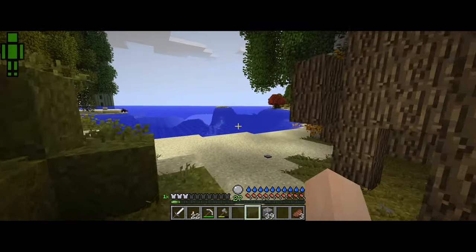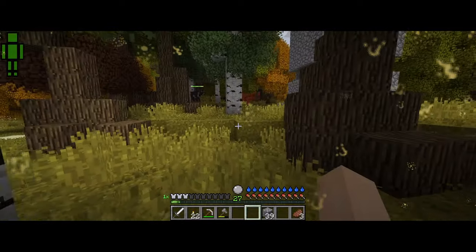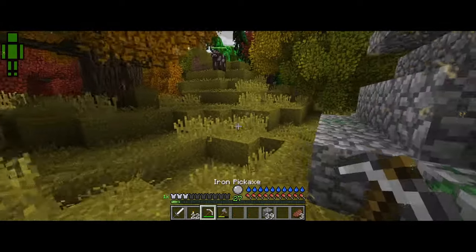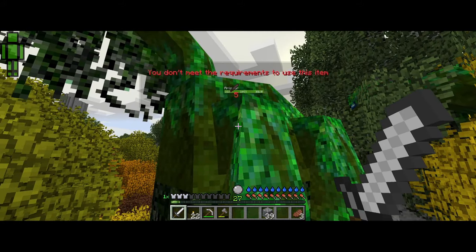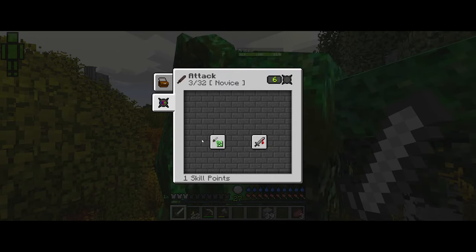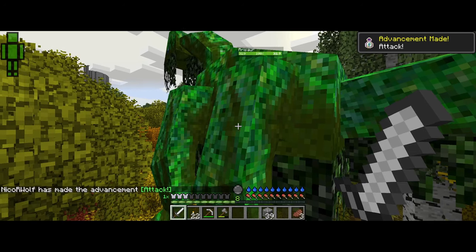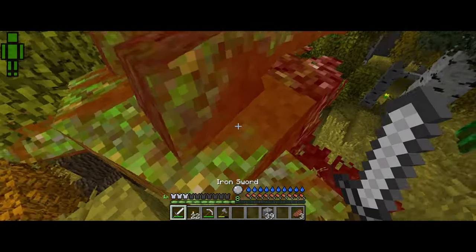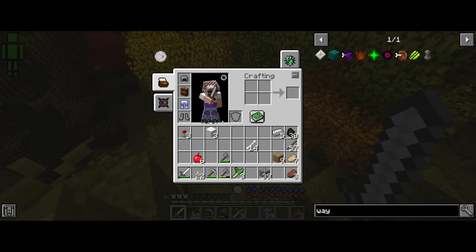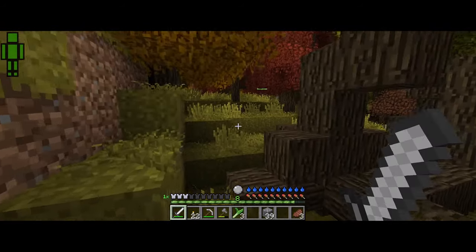Maybe we'll come across a village. I wonder where else you could find a waystone. I wonder how much XP this guy gives you. We're at attack again — okay, now we can use it. I feel bad, I just really need XP. Thank you. What the hell is this? That's gross. Suddenly good to eat raw? I don't think so. That's disgusting.